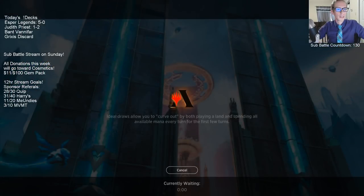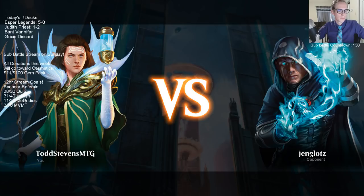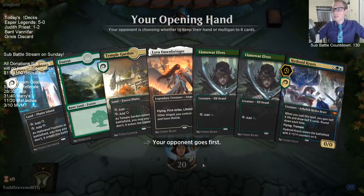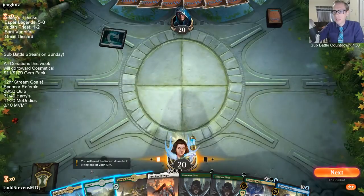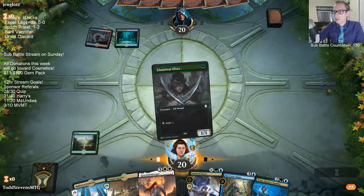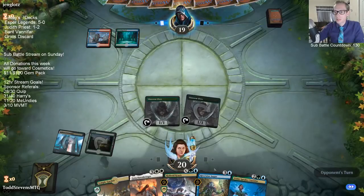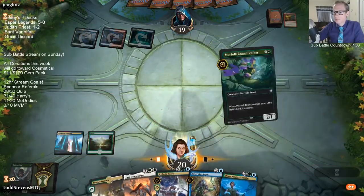I'll update our decklist command to have a second Riverwise Augur, because Riverwise Augur can do some nice library manipulation — putting cards back on top that we can then cast. For example, we can put a creature that Bugler can find back on top and then cast Militia Bugler to grab it. We can put lands we don't want back on top and then shuffle our library again with Vanifar. We can also put a target for Vivian to hit back on top and then activate Vivian.